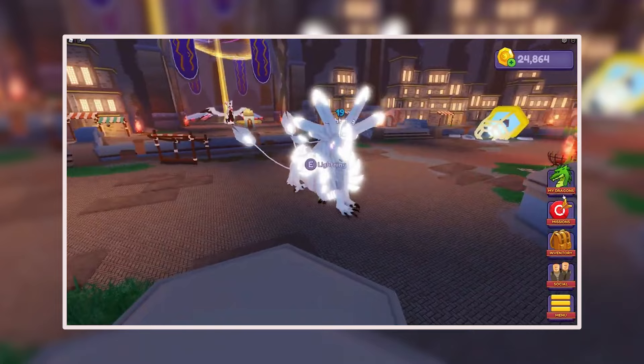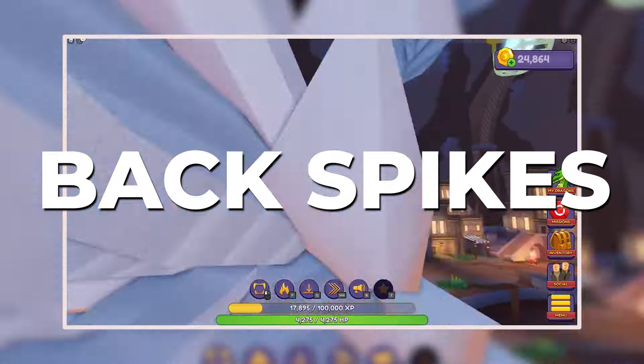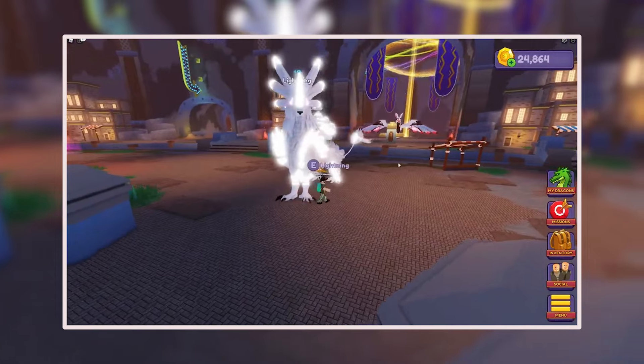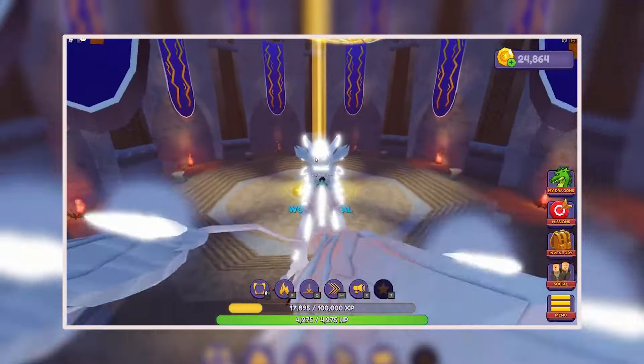There are 5 mutations possible: Crescent Horn, 6 Ears, Neck Feathers, Stomach Spikes, and Back Spikes. Even from the Easter Egg, Aranga had only a 1% chance of hatching. Aranga is also one of the 8 dragons that naturally emit elements.